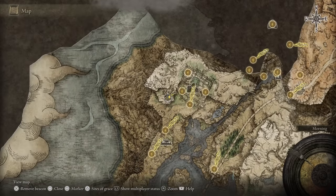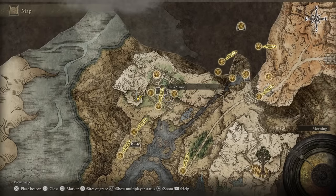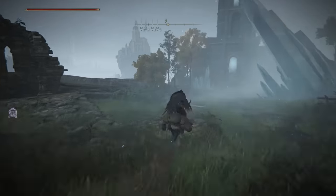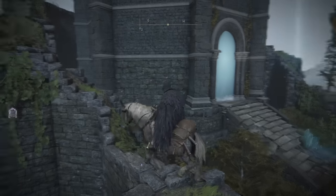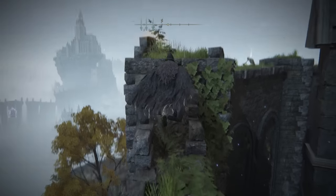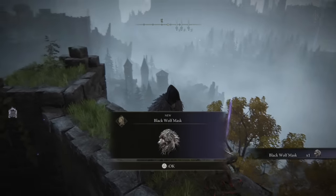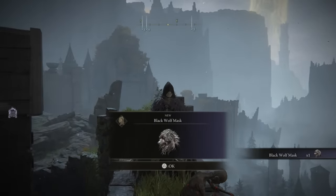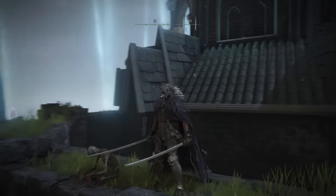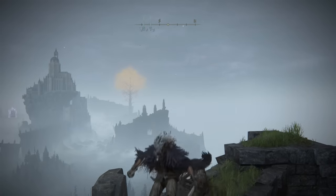To get the Black Wolf Mask, head over to Caria Manor and finish the end boss. Once done, you'll unlock a Site of Grace at the Royal Grounds toward the northwestern part of the manor, and also an exit that brings you to the nearby graveyard. Head south on the road until you reach a dilapidated castle, and pay attention to the side wall that's fully climbable. At the top you'll find a corpse that gives you access to the Black Wolf Mask. In my opinion it works perfectly with this armor set — it looks ten times more badass and is probably one of the coolest looks you can achieve early in the game.